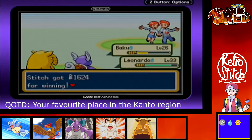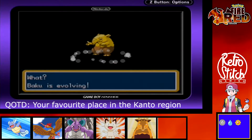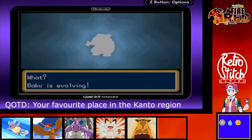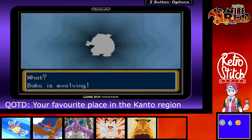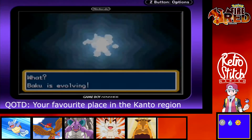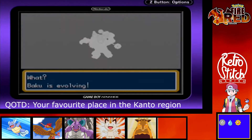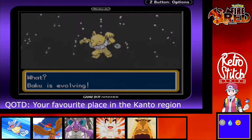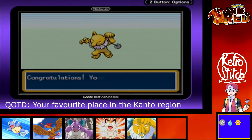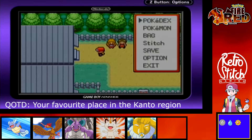Now we're going to make our way west to get Fly. Baku's evolving! I was just saying I didn't know when he evolves — and yeah, that was a surprise to be honest. I didn't expect him to evolve just yet. I'm really excited about this, really looking forward to having this Hypno, testing him out and seeing what he's all about. Pretty cool Pokemon — I love his little pendulum and everything. I'm really excited about using Hypno. Heard great things — really looking forward to it.